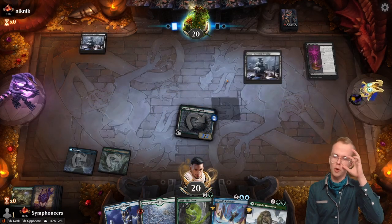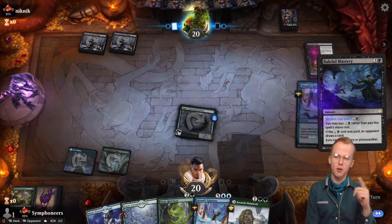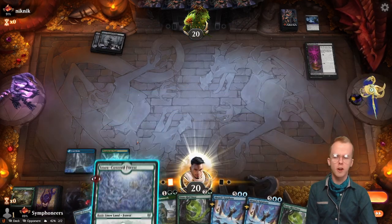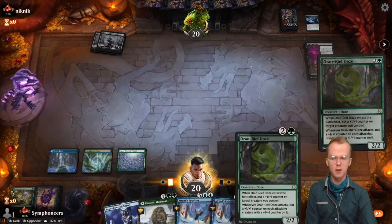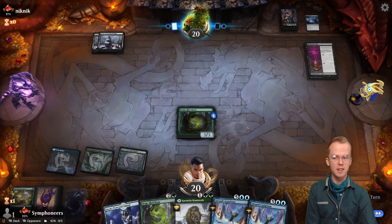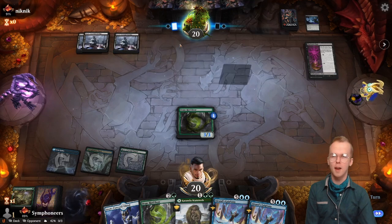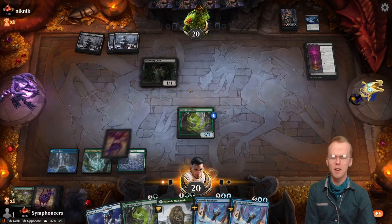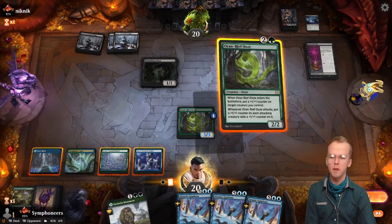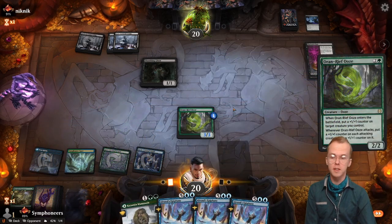You can use Echoing Equation to create non-legendary Esika's Chariots, and then use Esika's Chariot's attack trigger to duplicate those non-legendary Chariots. You can repeat that process, creating exponential cats. It's not strong enough to make it into a video — not something I ultimately felt comfortable putting forward as a cool strong thing to do. It's a neat interaction though.